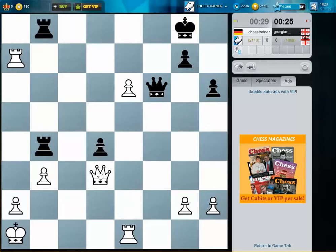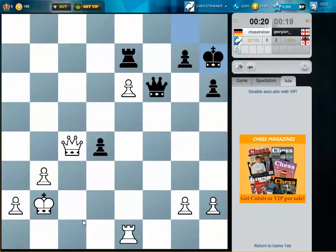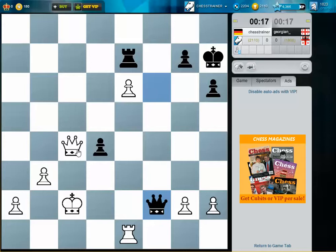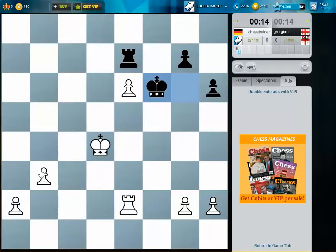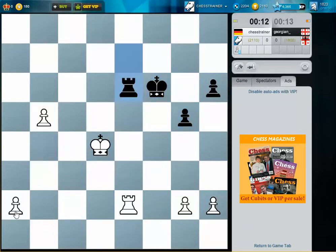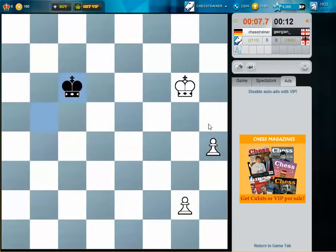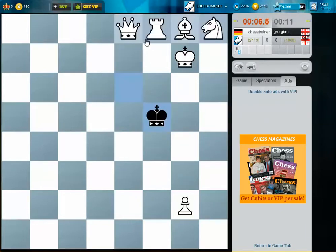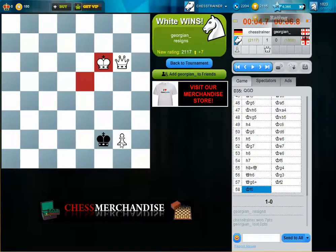He wanted to push for d3 with a check. If he checks me, I have queen d3 — yes, so this worked fine. I can win this endgame now very easily by pushing my pawns. He can't do anything at all now. Seven seconds — did he resign? Okay, I thought I lost on time. Five seconds — wow!